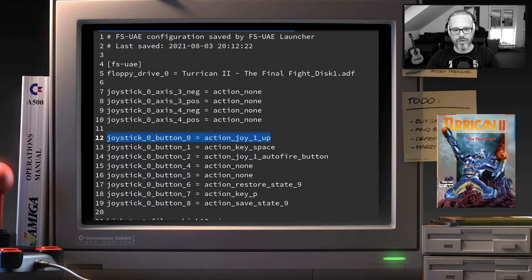I configured action key P for pause to button seven, which is the start button in my case — so I can press start to pause and unpause the game. Also, very usefully, I set up a save state and a restore state button, so I can press a button on my joypad to save the state and another to load it.